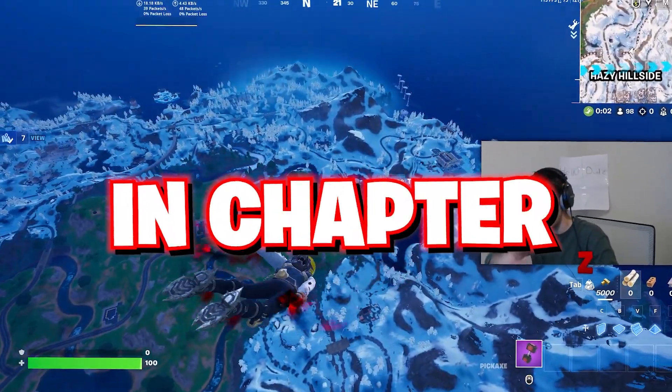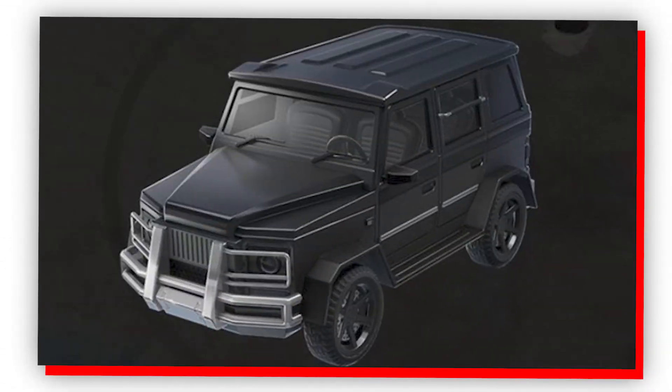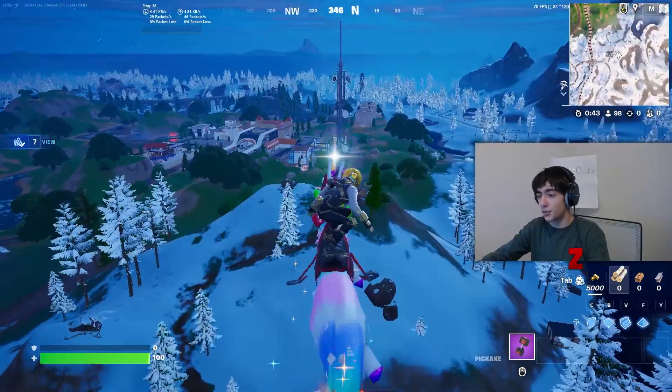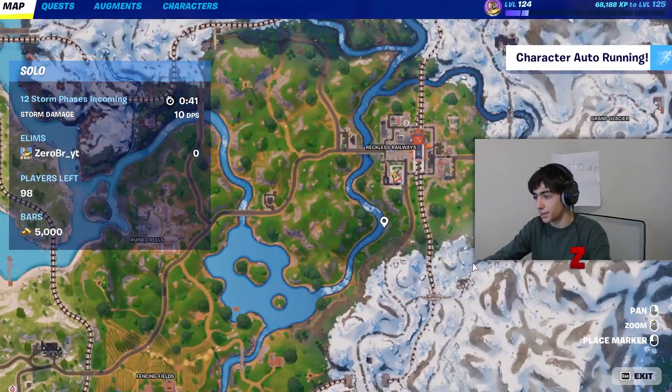I'm going to show you guys the best W-key drop spot in chapter 5, where you can get maxed out metal in 40 seconds, mythics, medallions, and easy rotation around the entire map. The main thing with this POI is its complete speed, and you want to head straight over to a little south of Reckless Railways.